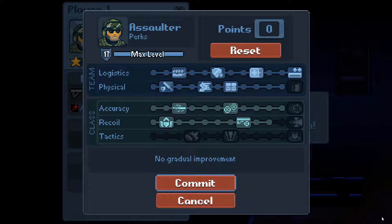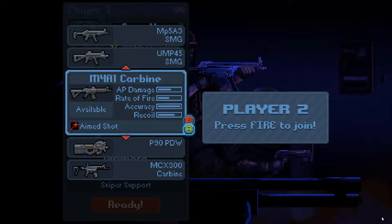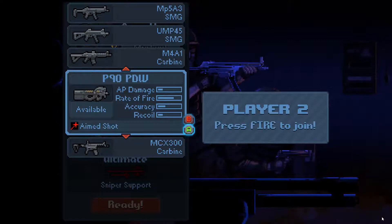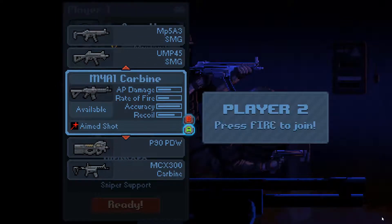Our primary weapon is the M4A1 carbine, but you can choose others — for example the P90, which has a high rate of fire but not a lot of damage per shot, or the MCX 300 carbine. I'm going to go with the M4A1.